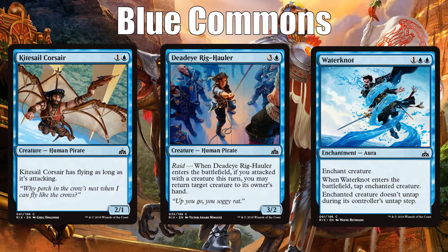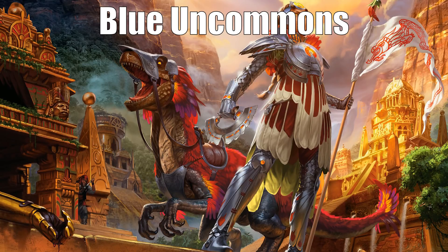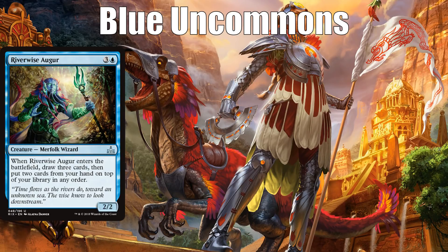Let's look at blue's best uncommons. I think all three of these are first pickable. Riverwise Augur is the first — a four-mana 2/2 merfolk with a relevant creature type but not good stats. What it has is an amazing ability where you draw three cards and put two from your hand on top of your library in any order. It's at least netting you one card and acting as a two-for-one most of the time. In addition, it provides card selection — if you have two other things in your hand you can put them on top of your library to improve the cards in your hand temporarily. It gets even better with blink effects.